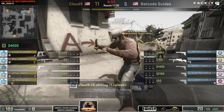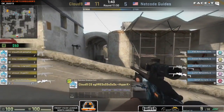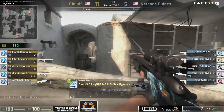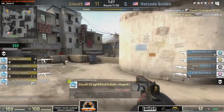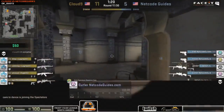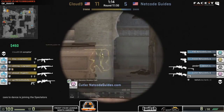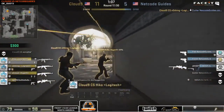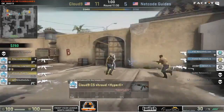Hiko goes with the Galil. Sean Gares has a Scout — we've seen what he can do with it at ESL1. Netco Guides go double scout again — a popular eco choice seen from various teams with limited success. A bit of altercation towards B — Cloud9 tried to bully through but got denied; a trade went either way. Cutler looking for jump shots with the scout on B. The call goes from Cutler — it's B. They rotate but it's a big distance for some players, and the B site is wide open for the taking.